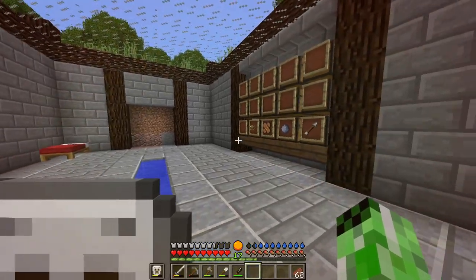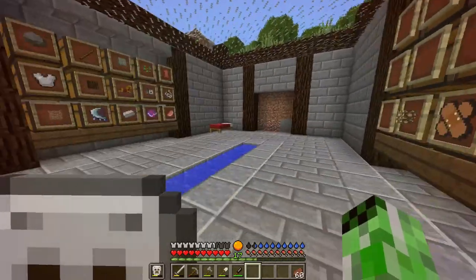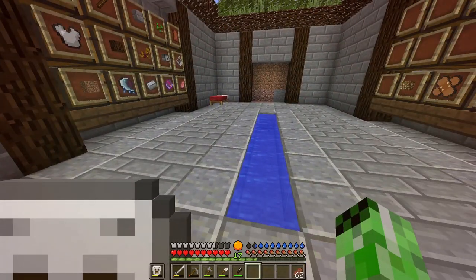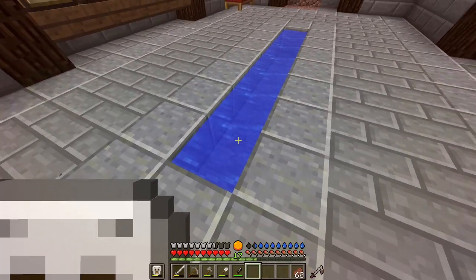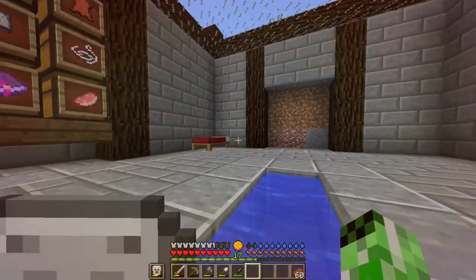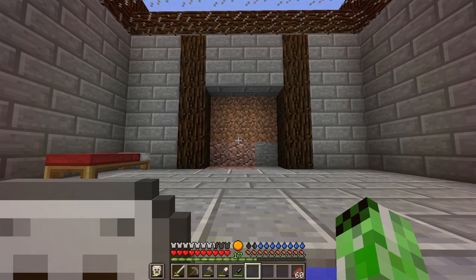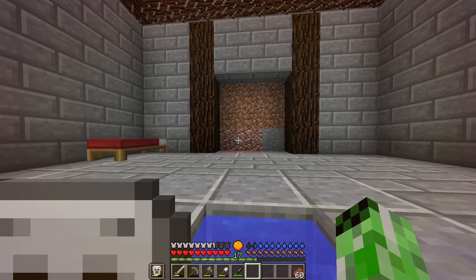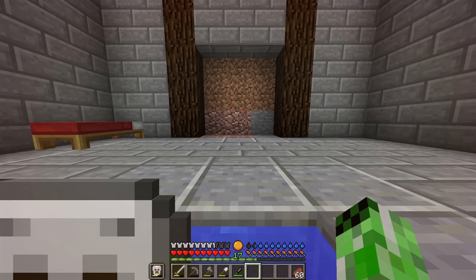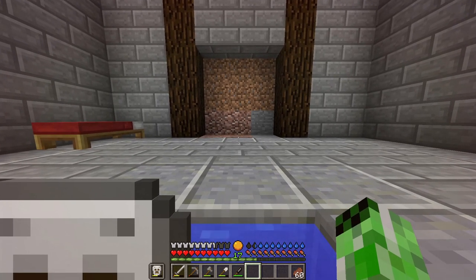I just spent a bunch of time finishing up the main room of my base. I have the chests all set up — I'm going to add more categories of items as I get more. I moved all the items from the village over to here. I designed the floor as well, though I'm not sure about keeping the water. I did finally set my spawn point here. That hallway is going to lead to a bunch of other rooms: a room for temperature regulation so if it's too hot or cold I can adjust, an enchanting room, and a strip mine sectioned off so if something spawns down there it won't have direct access to my base.